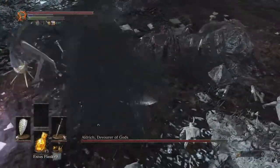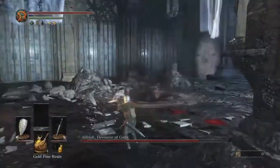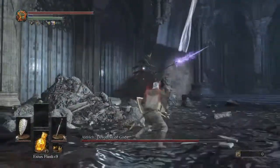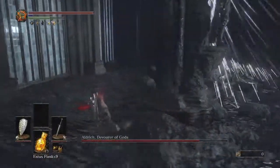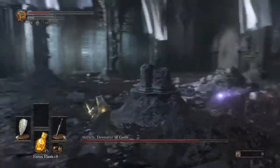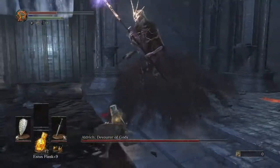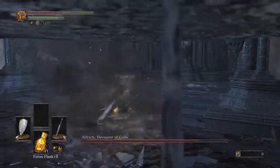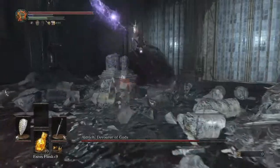Luckily, Aldrich has a pretty slow recovery after he attacks. After he first warps away, you can use a bundle — he's weak to lightning — and just wait to see what he's going to do. So he's going to do arrows. The little magic balls don't do a ton of damage, but they add up very quickly and they'll stick around after he warps.